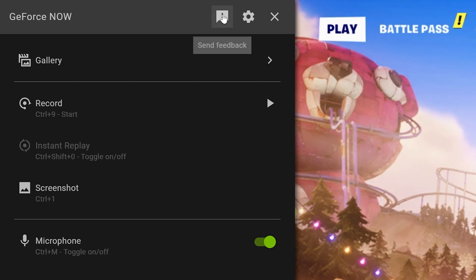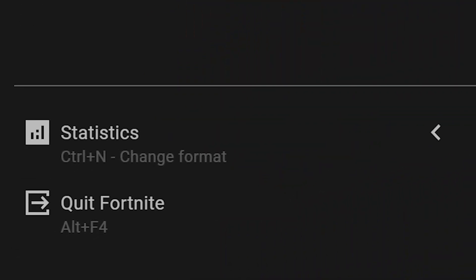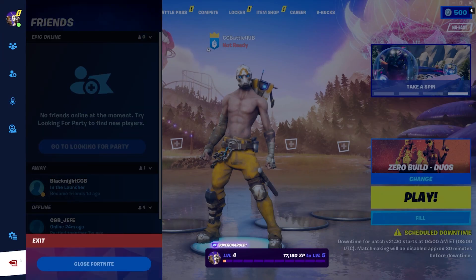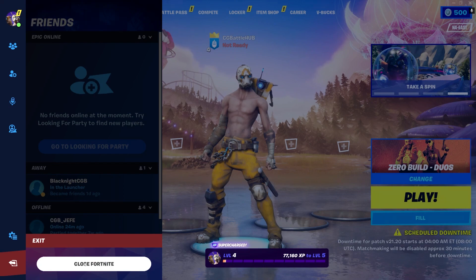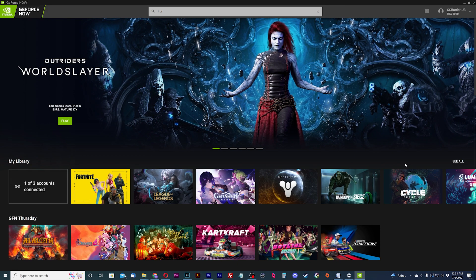The exclamation mark icon allows you to give feedback to the GeForce Now team — feel free to report a bug, request a new feature, or even request new games to be added to the platform. The last option on the in-game overlay is to quit the game you are playing. You can also quit the game by quitting the game normally, which will close your session and back you out to the GeForce Now app where you can choose another game to play or close the app altogether.